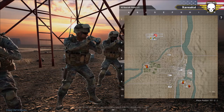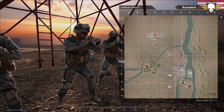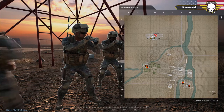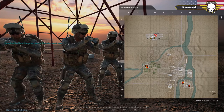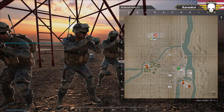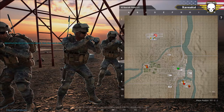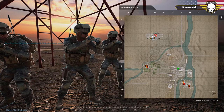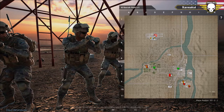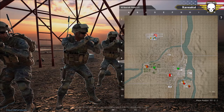We maneuver the MRAP south, get cover, and pick up the other MRAP. After that, we maneuver to the mosque area, set up a friendly FOB on the friendly FOB marker, and set up mortars on that location. The rest of you will be pushing off, staging at the gas station area marked with an enemy BTR mark.